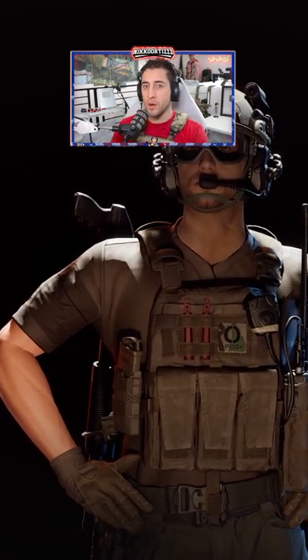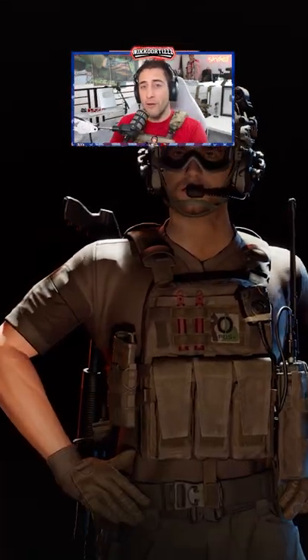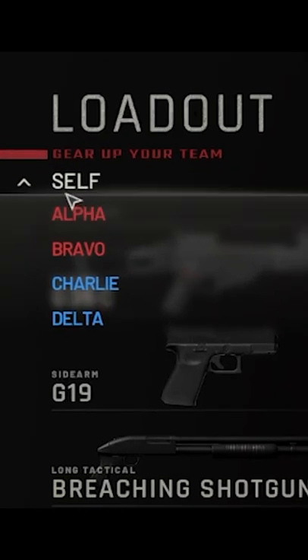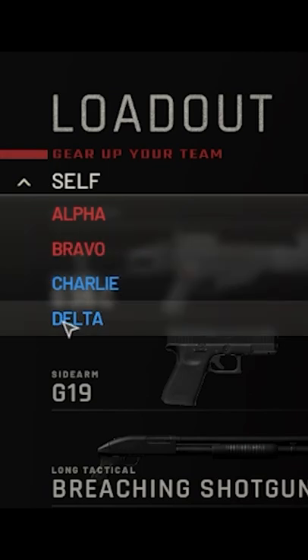So if you truly want to get immersed in the game, want to be the team leader, and truly control what everyone's carrying and looking like, you can do this. You're going to go up here to the top left corner where it says 'self', and you have alpha, bravo, charlie, delta.